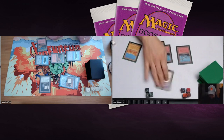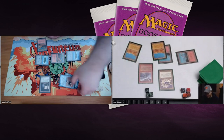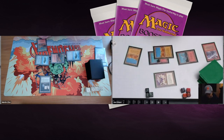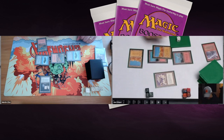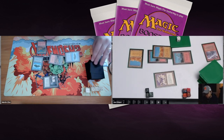John untaps and plays a Chain Lightning to kill the Flying Man, pumping the Dragon Engine to deal two more damage, putting Martin on 16. I think Martin is okay with the creature taking the Chain Lightning. Martin draws a card with the Jalum Tome and discards an island — he's really land-flooded — then plays another Flying Man. With the Deserts on John's side, those Flying Men aren't very useful right now.